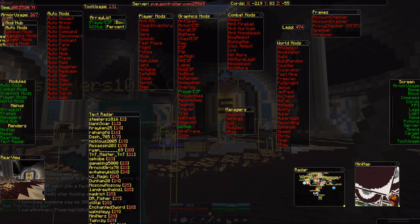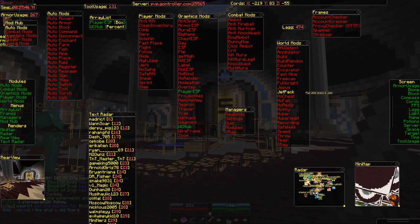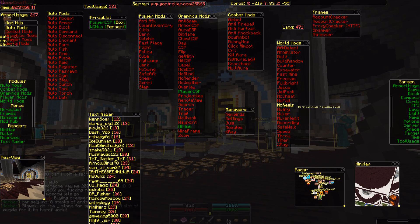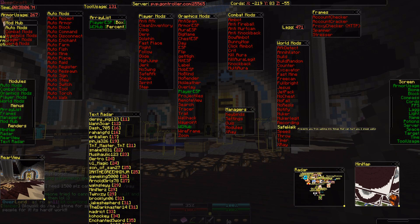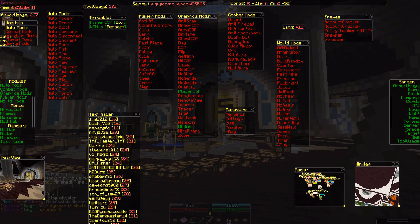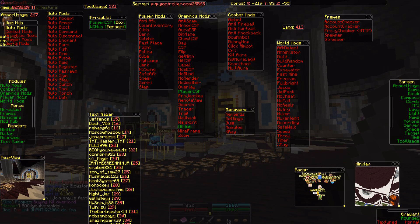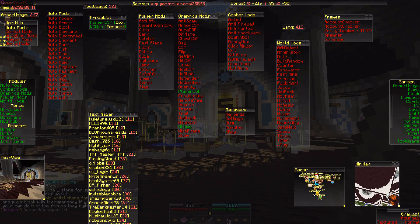World mods include AFK detect, annihilator, counter, excavator, jetpack, and NoCheat bypass — though NoCheat usually doesn't work on most servers. Other hacks include no fall, no resis, notify, nuke, nuke legit, and recording — great if you want to hide your name while recording hacking videos. There's also speed hack, throw hack, timer, and X-ray. The frames section has the same account and proxy tools as client settings. In the bottom-right corner you can switch GUI themes: gradient, rounded, normal, or textured.